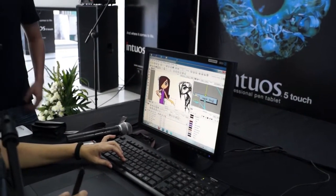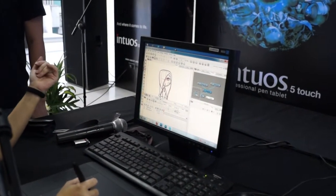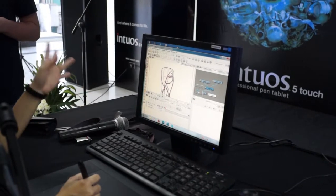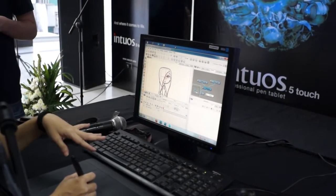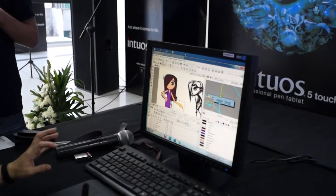Compared to paperless animation, you have to go through first the rough animation, and then somebody will clean it up, and then somebody will paint it. Unlike cutout animation, we do it all by ourselves.